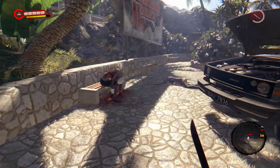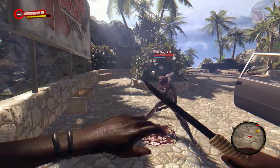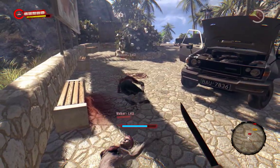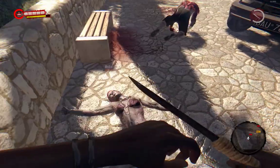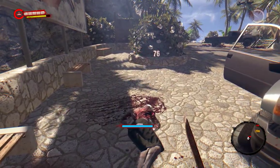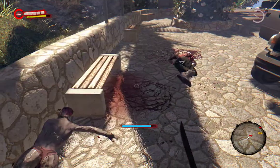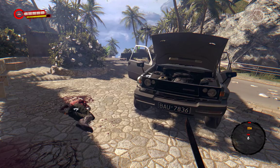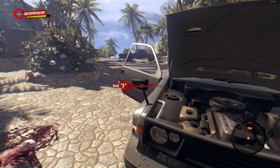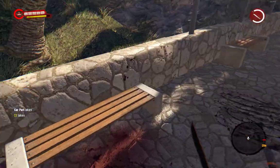This guy right here will try to grab ya, but if you kick him, knock him down. I'll let her stand up — jump kick, boom, on the ground. If you want to knock him back down on the ground, you kick him again. I just love kicking in this game. You see so many playthroughs where people do not use the kick at all, and I just think: are you guys crazy? It's amazing.